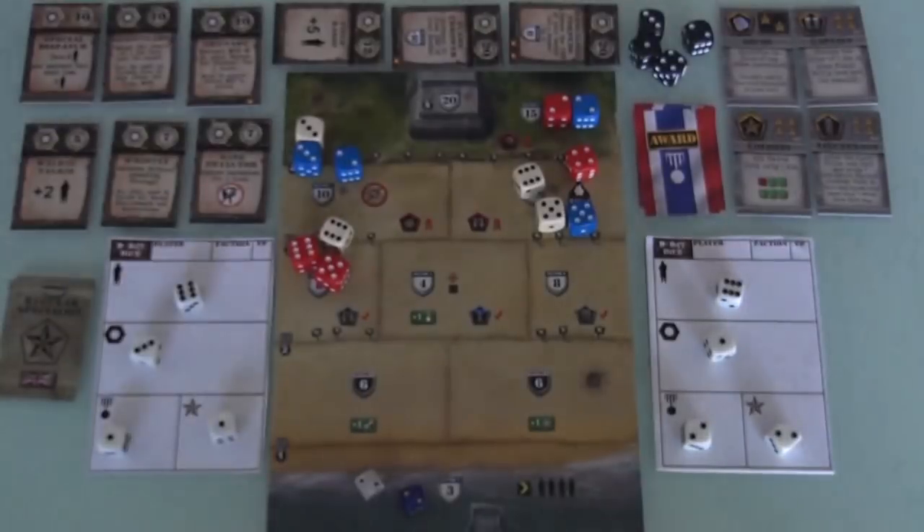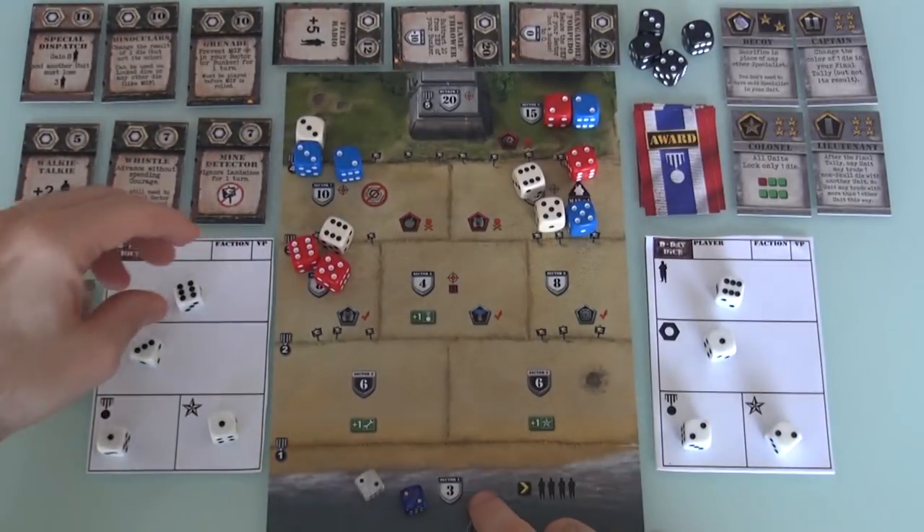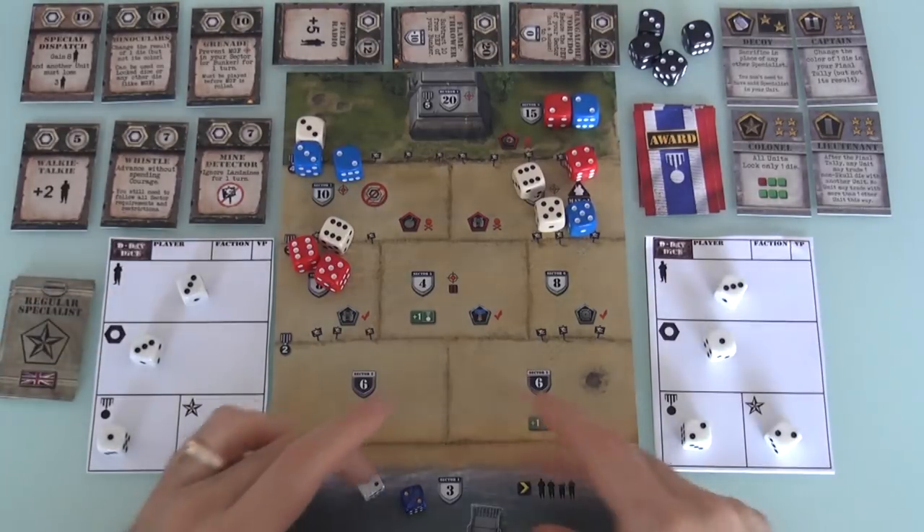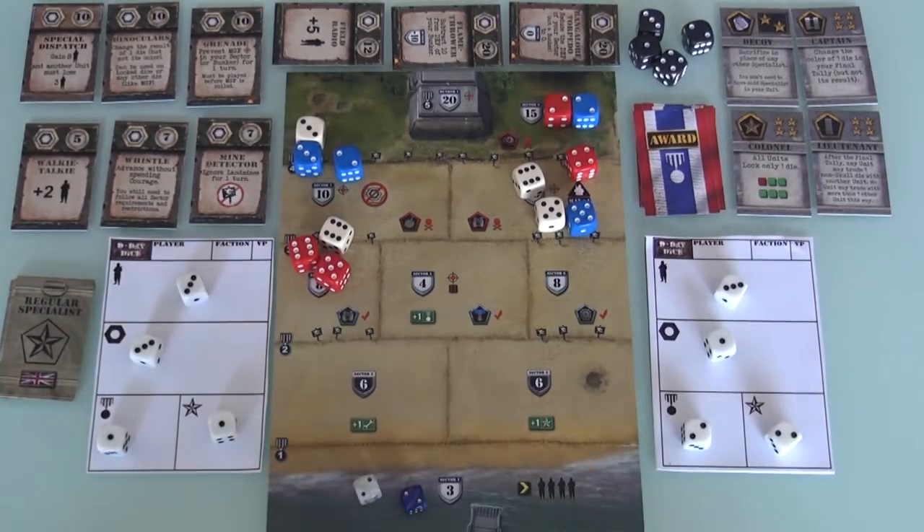Finally, combat. Everybody takes three points of damage. I'm at six, so I go down to three. Jen's at six, she goes down to three. We started with four, now we're down to three. Next round we'll take three more points of damage, which means we'll die if we don't find more soldiers on this beach. Yikes! Not the most exciting first round, but if we could have gotten those red, white, and blue bonuses it would have been pretty exciting.